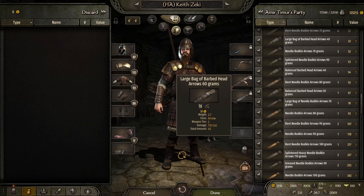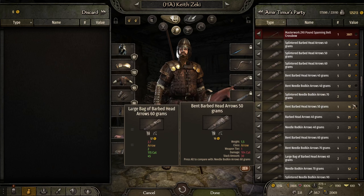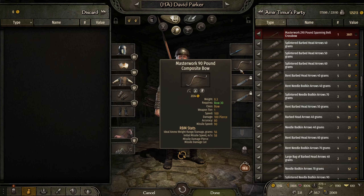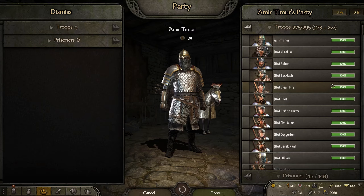We got Keith Zeki with the 90-pound composite war bow and we're using the 60-gram arrows. This one recommends around 56 grams for the bow strength. Fin Angst again with a 90-pound composite war bow, and David Parker the same, although I think there were a couple of masterworks in there so he got one of the nicer ones. Three people added to the horse archer brigade.